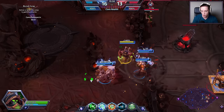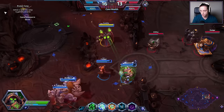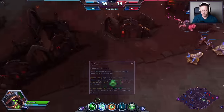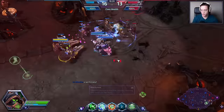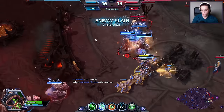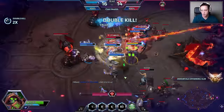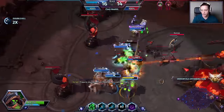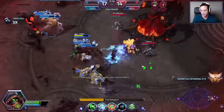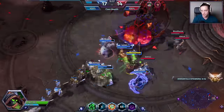It looks like we're all going to push the bottom lane. I've got my Stim Drone — activating it right here on Illidan. He's activating his Metamorphosis right there. You can see that damage is just absolutely superb when activating it at the same time as his ultimate. The Wailing Arrow came a little bit too late this time around, and they had no way of really staying alive. One thing to also note about this level 16 ability is that the second cast is free — it's sort of like a second storm shield from our beloved Tassadar.